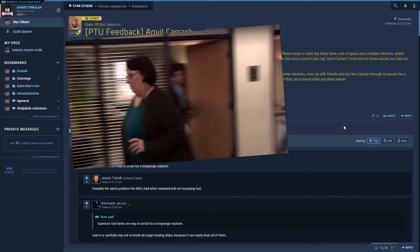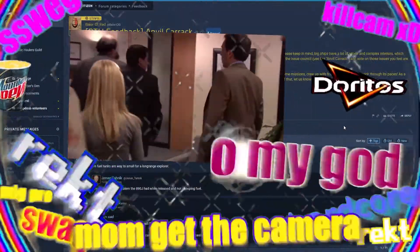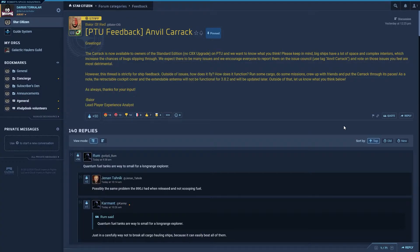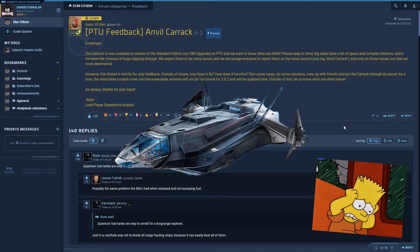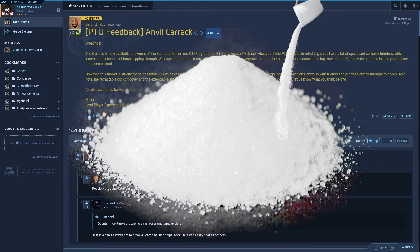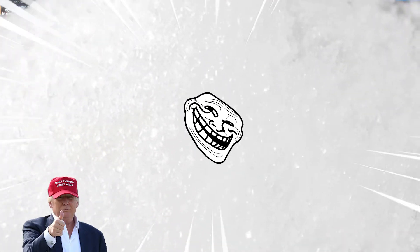There was much rejoicing, and cries of gibboning could be heard from the moon. But alas, it turns out that anyone who had upgraded their C8 Pisces to the C8X — which turns out to be practically everyone — could not spawn the Carrack. Yep, you guessed it. More salt. Lots of salt. Tremendous. Bigly salt. Nobody has ever seen salt like this.